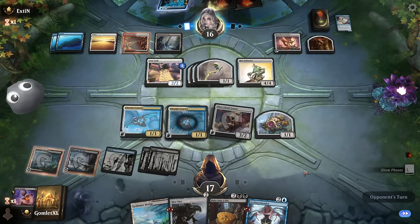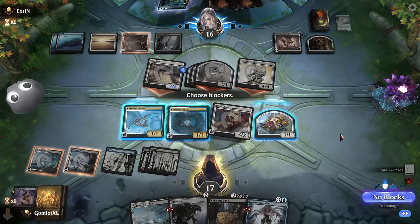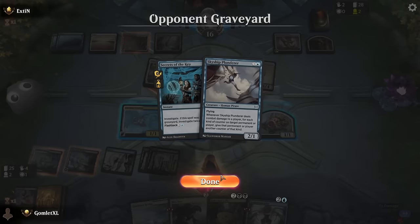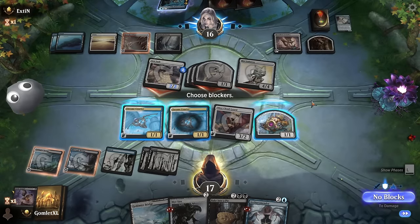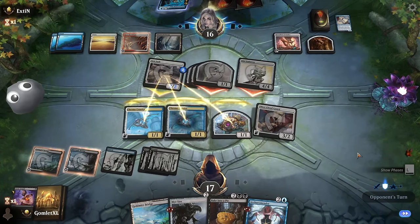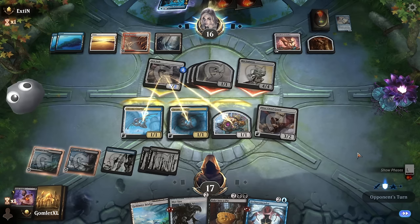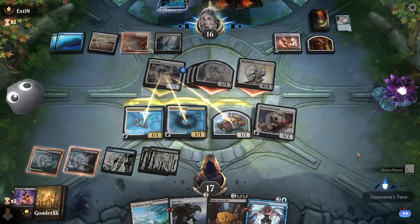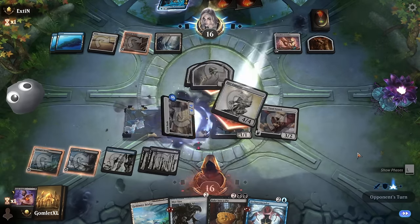They've got +2/+2 to the whole board — then I'm pretty dead, aren't I? There's enough permanents in the grave to make the Lion Sash a 3-3, so I'd have to triple-block to kill it, in which case I'd just die if they pump the rest of the board. Trying to kill the Lion Sash and getting bamboozled — right, it can exile lands too, never mind, I'm a doofus. I didn't even register that lands are just permanents too. If it weren't for the Retrofitter Foundry, Tezzeret's Touch would have been something, but I just lost my whole board to the Sash.